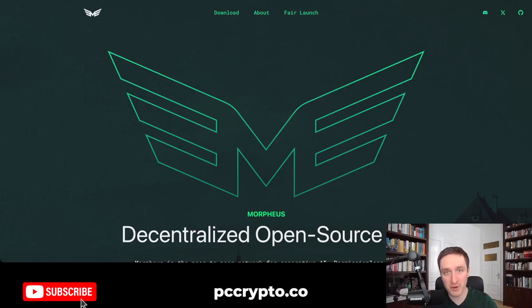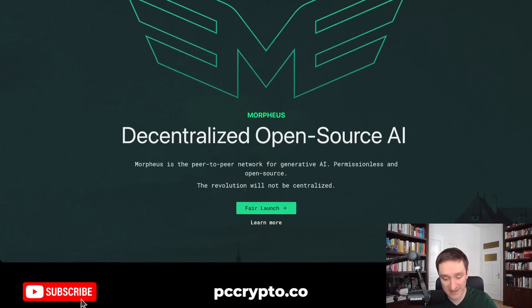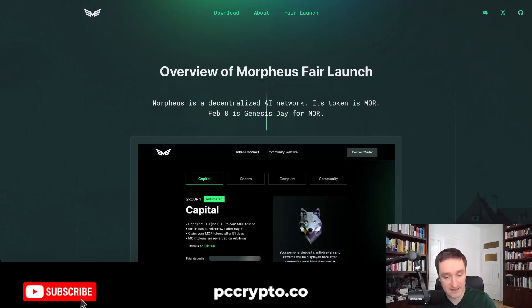In this video we're going to talk about Morpheus, which is trying to build decentralized open source AI and on top of that have a peer-to-peer network for generative AI which is permissionless and open source. We're going to go through the website and some of the details, especially the fair launch that they're trying to do right now.